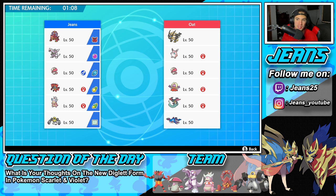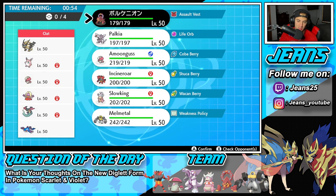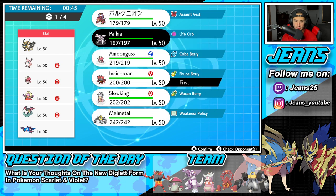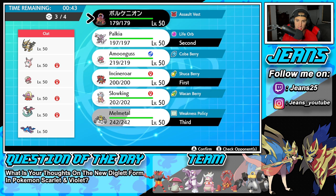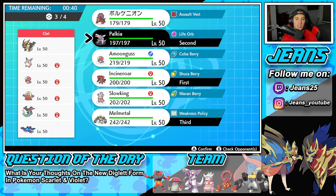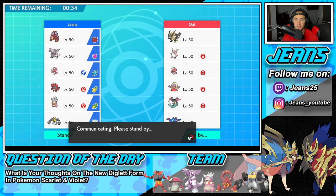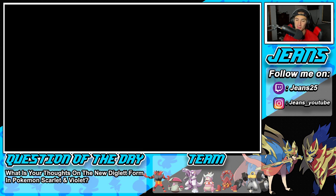We're going up against a really cool team — it feels like there are a lot of gimmicks to it. This is high-rank ladder, this guy is about 1500 in the world right now. It's Necrozma, Wigglytuff, Jynx, Amoonguss, Dragapult, and Kyogre — definitely a lot of tricks up his sleeve. How should I play this one? I'm kind of scared of the Amoonguss so I might just go Incineroar for a lead and pop trick room with Palkia. That feels like a safe play. I'll bring Melmetal in the back end.